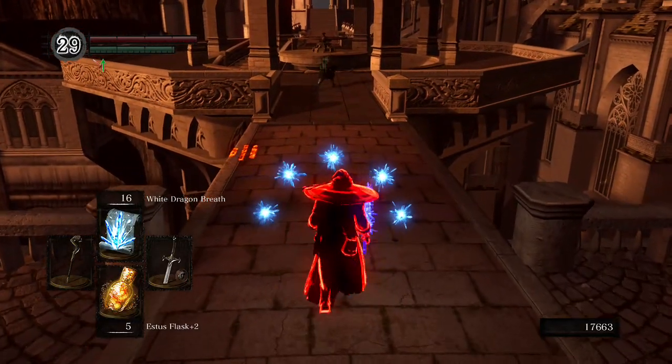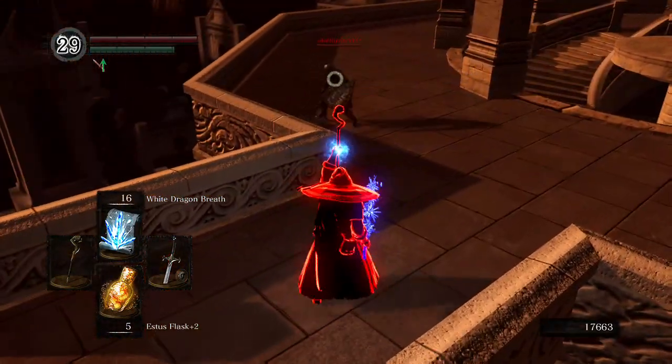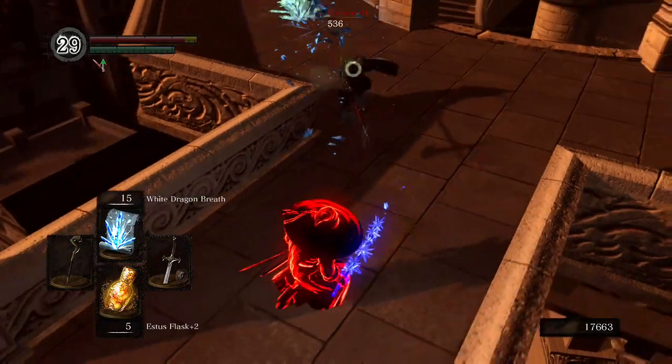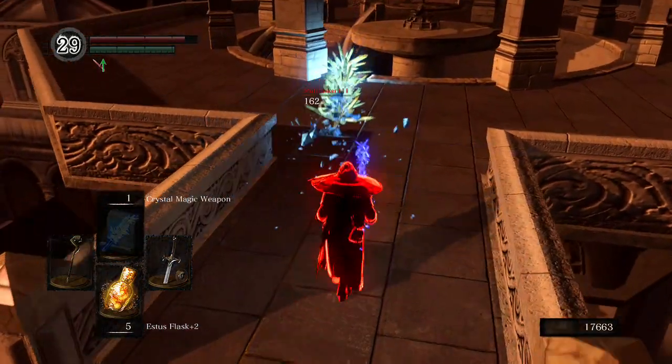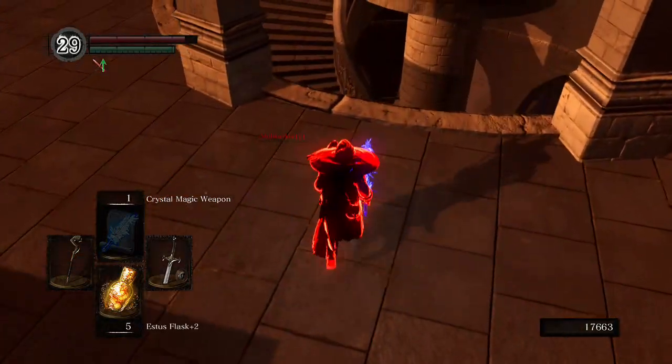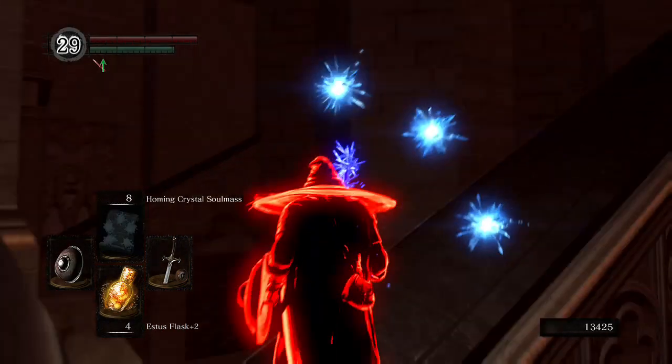Right here I'm trying to aggravate him with Crystal Soul Mass and I'm trying to drop White Dragon Breath. I managed to nick him, and here's what I love about White Dragon Breath — it actually chased him down the wall when he made that drop, so he got wrecked as he dropped. Really nice.